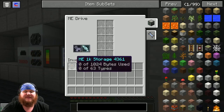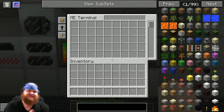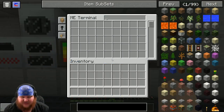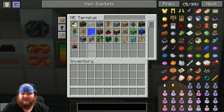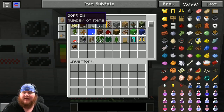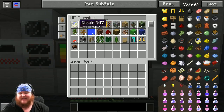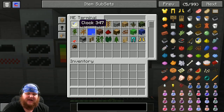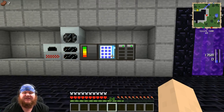After you have your two drives, run inside and put them inside your ME system like so. That allows us to store things inside our ME system. This is a very helpful thing to put in your world because it's like a storage system on crack - it eliminates chests altogether. Once you have items in there, as long as it says 'sort by number of items' it goes from highest to lowest, so your most abundant items are at the top. And that's how you use your ME system.